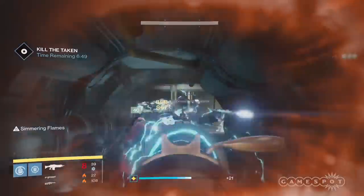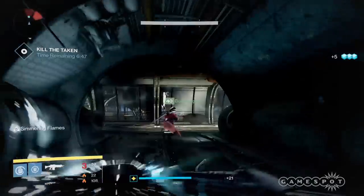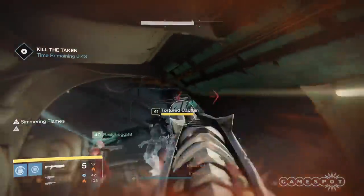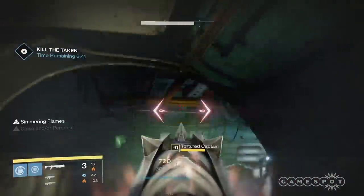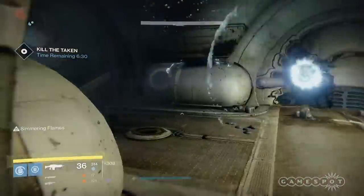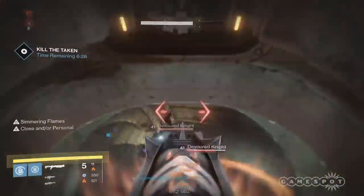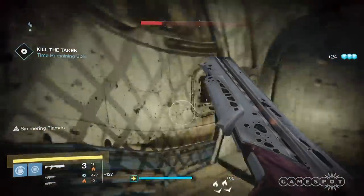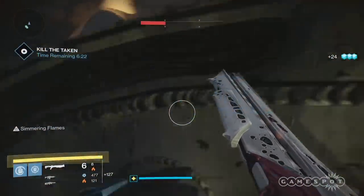Ideally you have around seven minutes left here, because you're gonna have to go through the corridors where you'd normally chase Taniks. Deal with the two phalanxes first, then there's gonna be a dual-bladed captain which you want to shotgun or fusion rifle down right away. As you proceed through the corridor there's gonna be two more devoured knights at the bottom of the stairs that will start spraying fire all over the place.